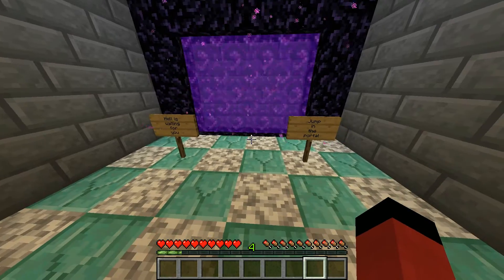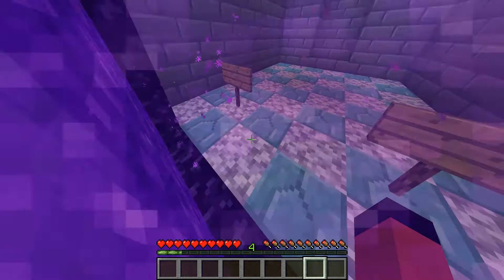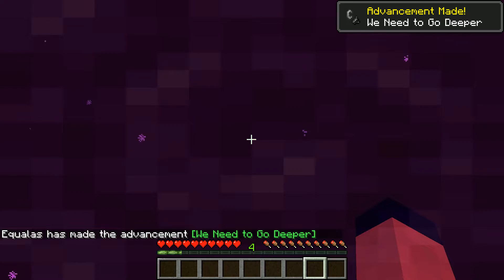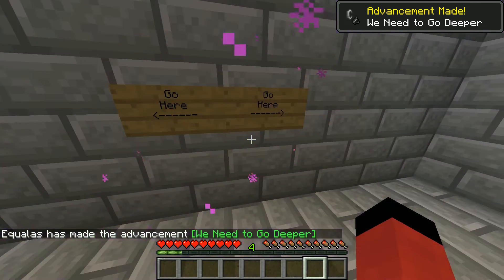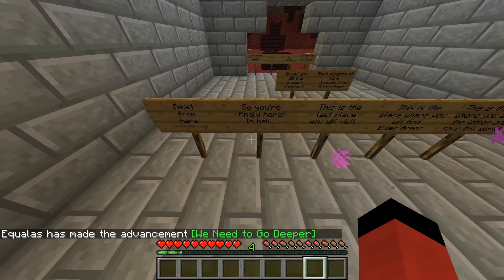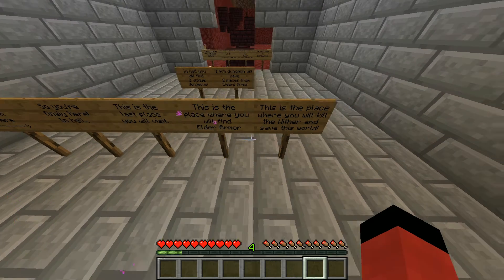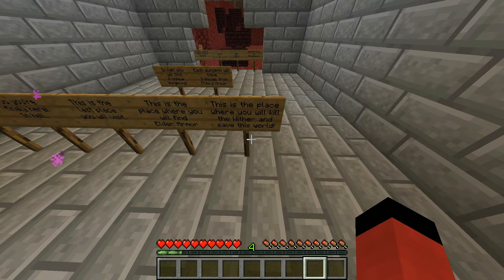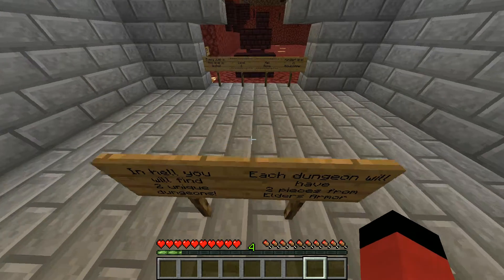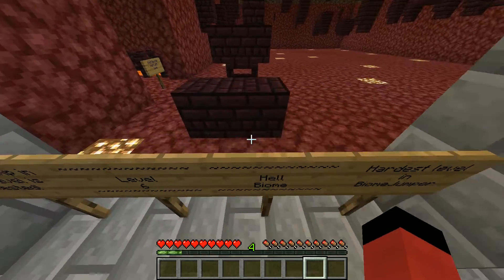Hell is waiting for you — jump in the portal. Sure thing, Mr. Sign. This floor design is pretty sweet, it looks weird but I like it for some reason. We need to go deeper. Read from here: 'So you're finally here in Hell. This is the last place you will visit. This is the place where you will find Elder's Armor. This is the place where you will kill the Wither and save this world. In Hell you will find two unique dungeons. Each dungeon will have two pieces of Elder's Armor. Every jump in this level is tested.' Level 6: Hell Biome.